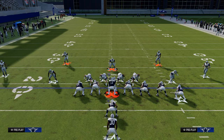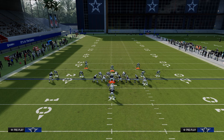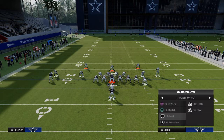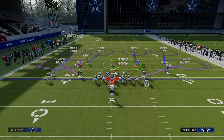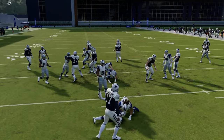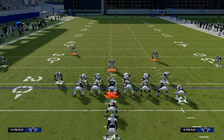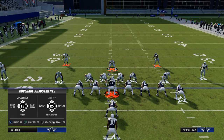The last run from this formation is halfback lead. You're manned up here, and your user will shoot in. That is pretty much how you can literally stop every single run in the game with the same defensive adjustments.